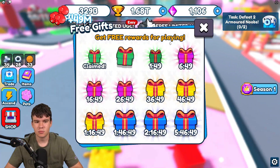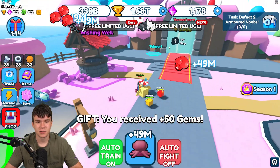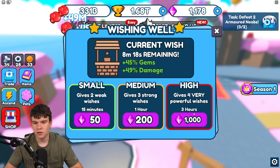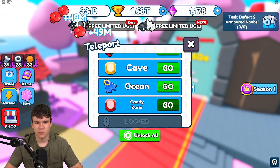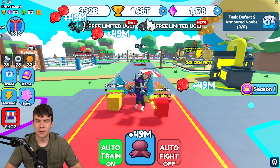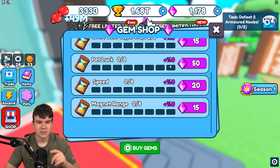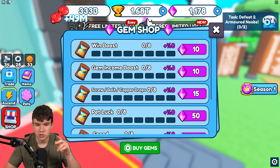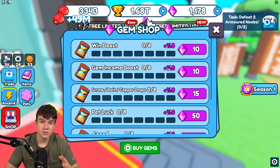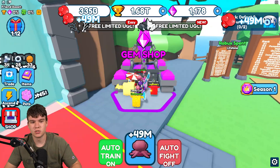That's pretty much all of the newest codes right now inside Punch Simulator. We got ourselves a lot of gems — over 1,000. We could get the wishing well reward, but I might try to get some different stuff instead. Whenever this game updates or releases new working codes, I'll make new videos. That's going to be it for this video — I hope you all enjoyed it. Make sure to like and subscribe to show some support.